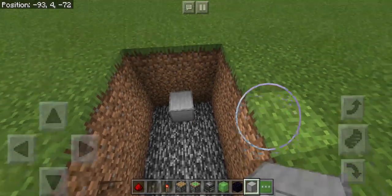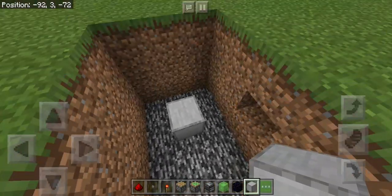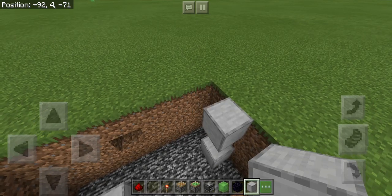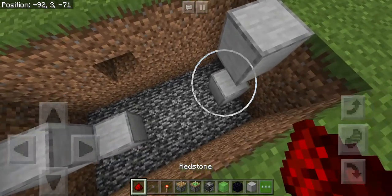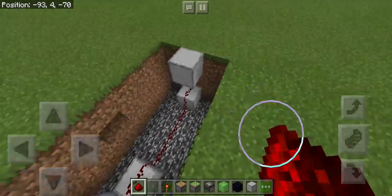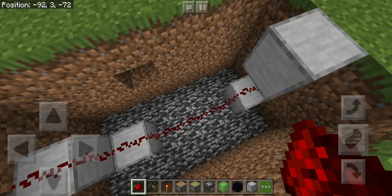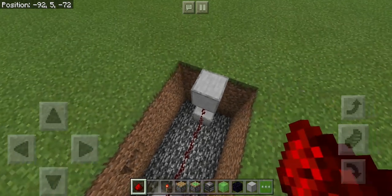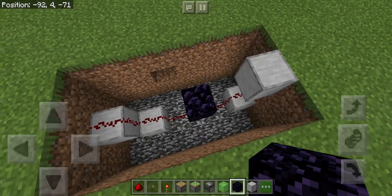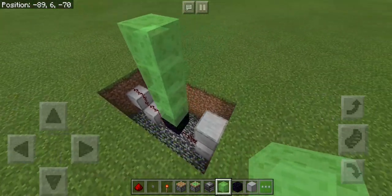Place a block here, block here, and place some blocks here. Then we need to place some redstone going over there. Then we're going to place a block of obsidian, then place four slime blocks.